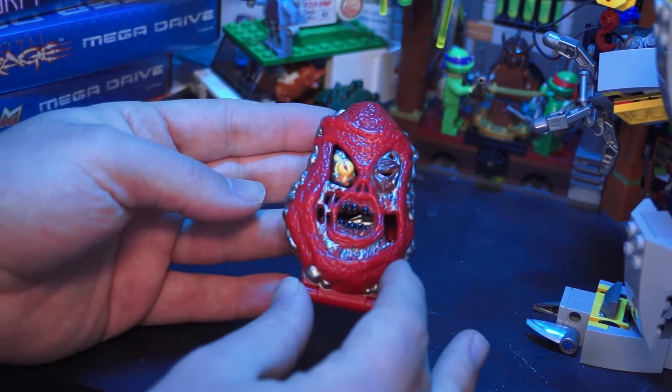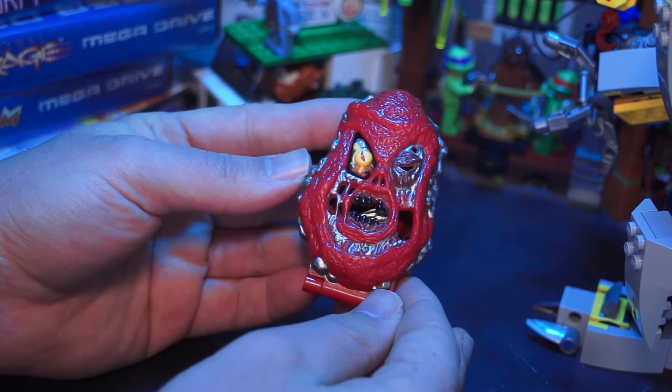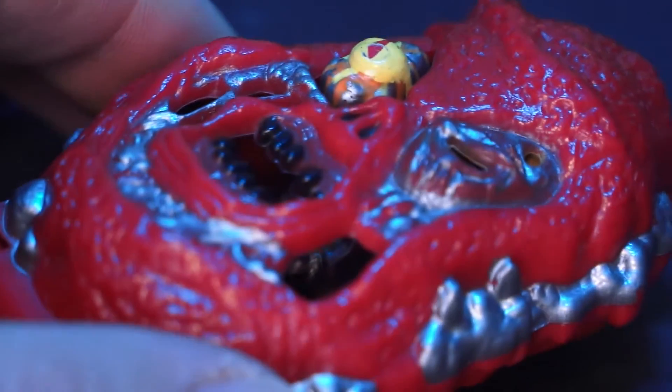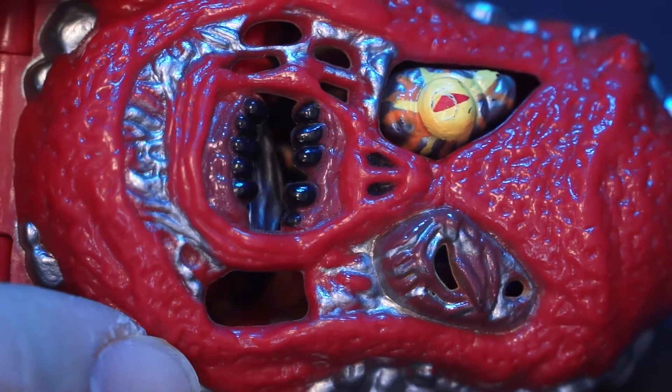Mighty Max challenges the Lava Beast Horror Head. The Lava Beast is actually a bit of a reoccurring character theme for Mighty Max. This is just the Horror Head, but there's also the Lava Beast Battle Warrior playset, and then in the cartoon, Lava Beasts do make a few appearances, but again they look different.